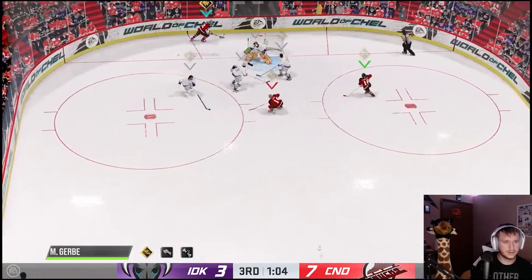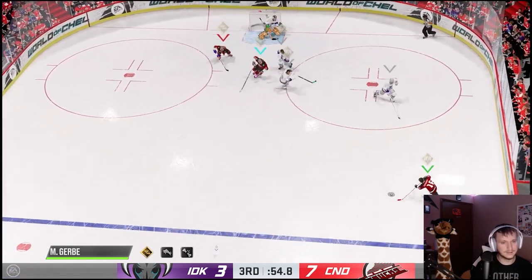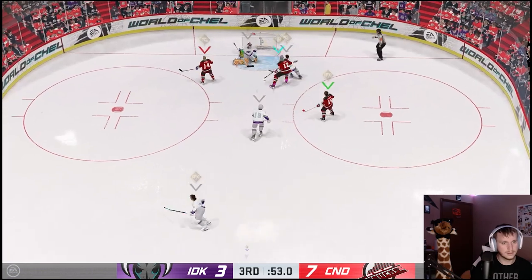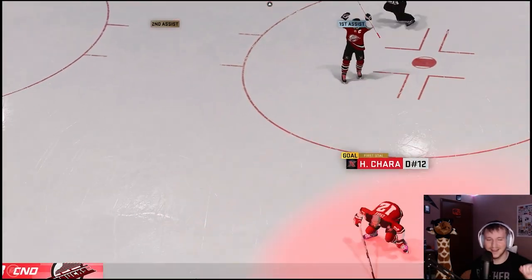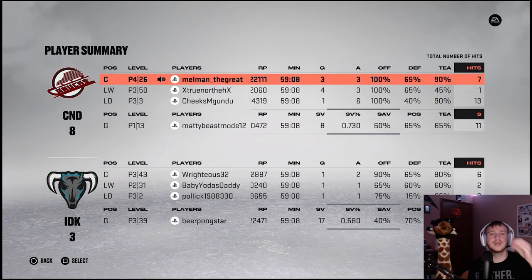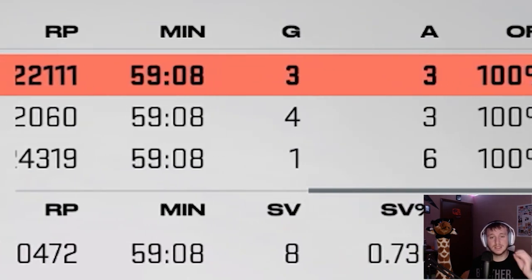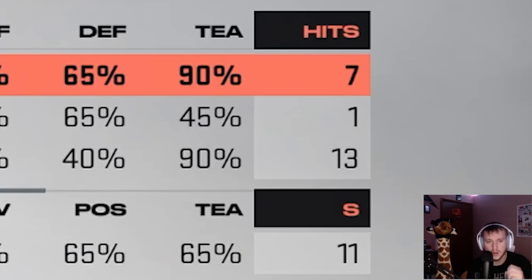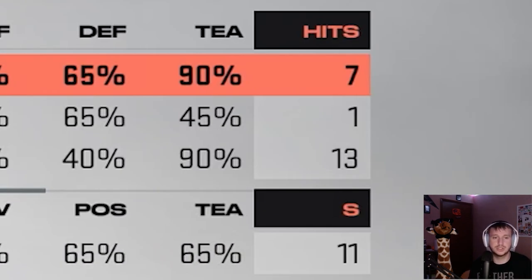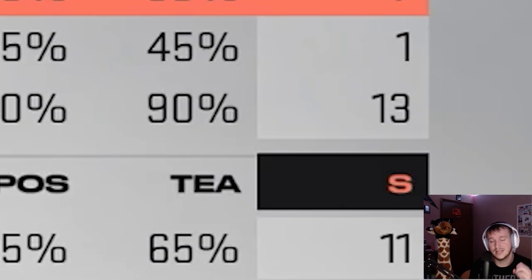Chara is nice with it. Yes, let's go — Chara finally got a goal! It took almost a whole game but he finally got one. Absolutely incredible second game from the boys. On the Gerby build: three goals, three assists, six points, and seven hits. We were absolutely smoking people. Cheeks on the Chara build had one goal, six assists, seven points, and 13 hits.